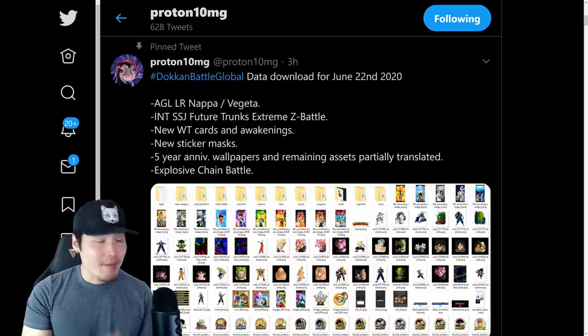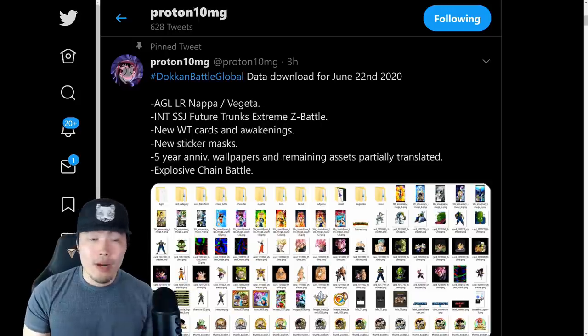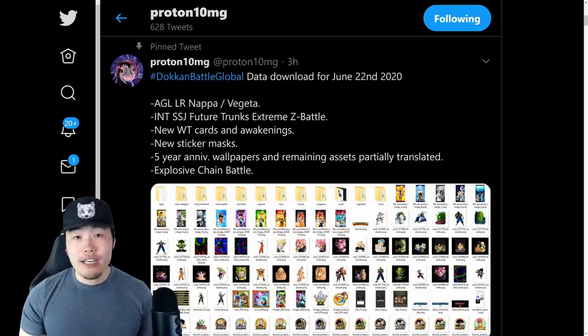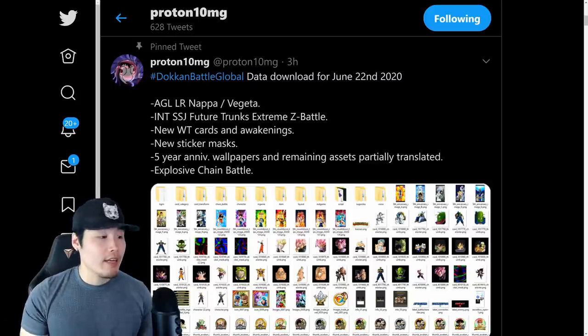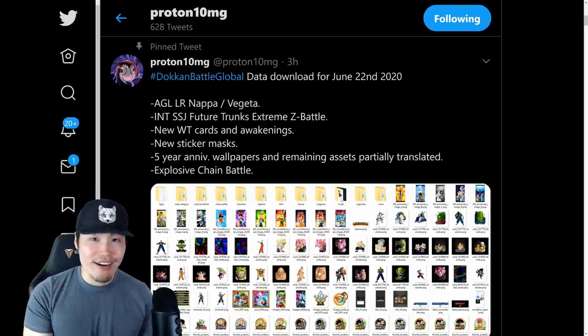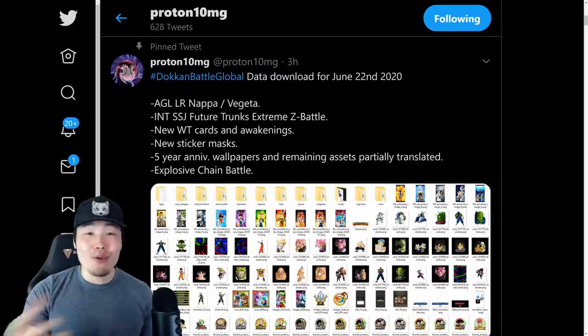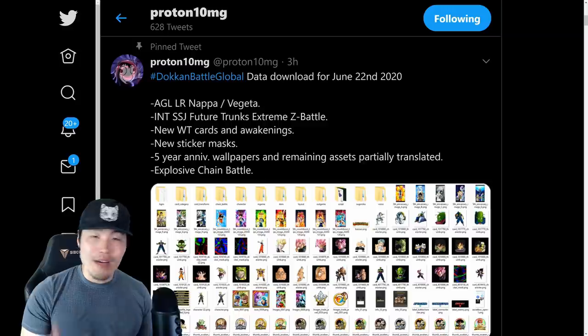In today's video, I'm gonna try my best to break down all of this new stuff. But honestly, most of it is related to things we already saw coming — like the LR Nappa and Vegeta, the Int Future Trunks Extreme Z Battle, Extreme Z Awakening, a bunch of five-year anniversary stuff, and so on. But there are some other things in there that are a lot more interesting that I personally didn't see coming for quite some time.